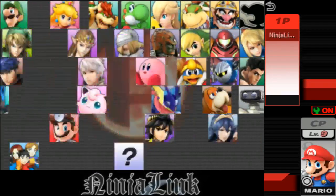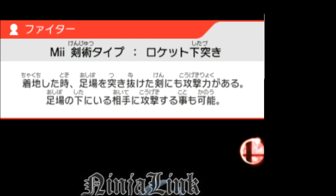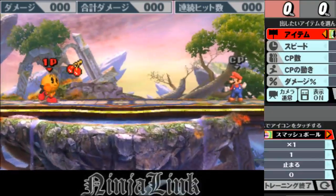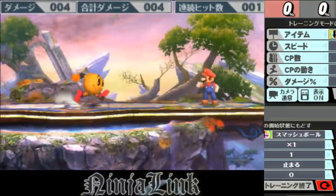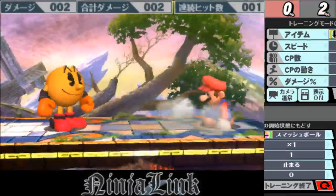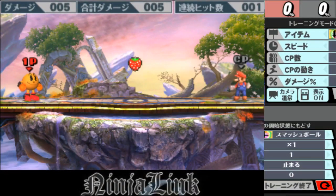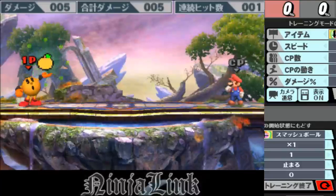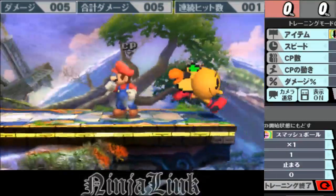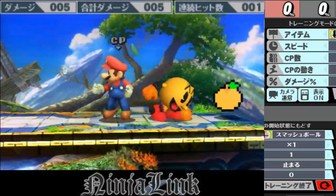Neutral B number three — probably top five favorite custom moves in the game for me. More weird projectiles. With the bounce, you can't pick it up again. You can't be too close when you do this. All of them are very, very slow. That one is funny — that one's actually really good for edge guarding, because you can just do this and it just sits there.